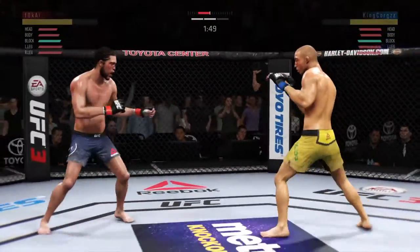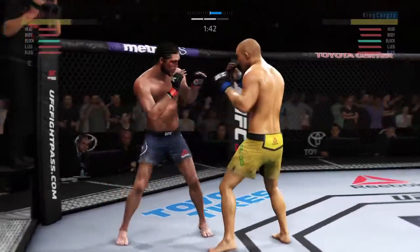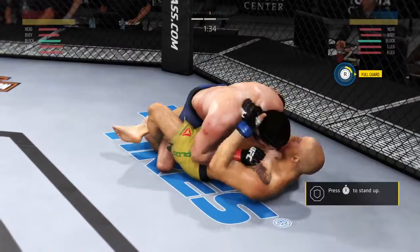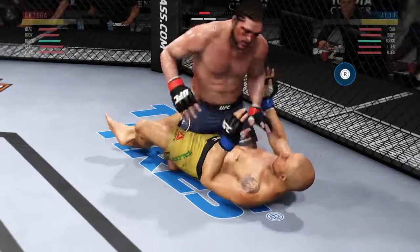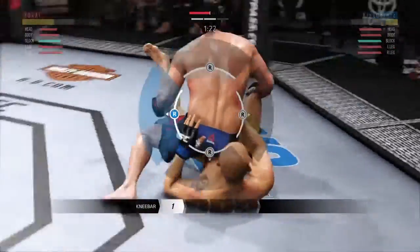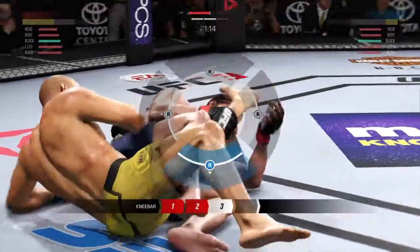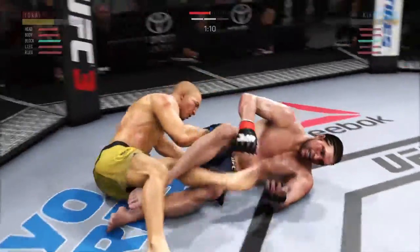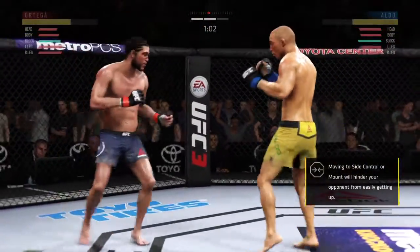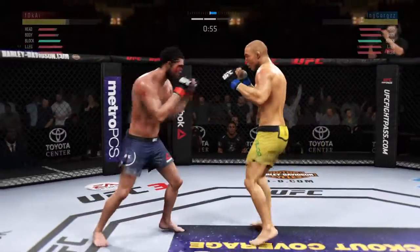Back up again, switching stances here. Jose Aldo attacking the body. He catches the leg, now going for the takedown, Joe, and he's able to get him down. Nice transition there. He's got to be careful of that leg. Scoots the hips down. He's got the leg locked. He got his leg out — wow, I thought that was it. He's got side control. Nice job working hard, posting, and getting back up. Strong takedown defense here, Joe. Single leg attempt does not materialize.